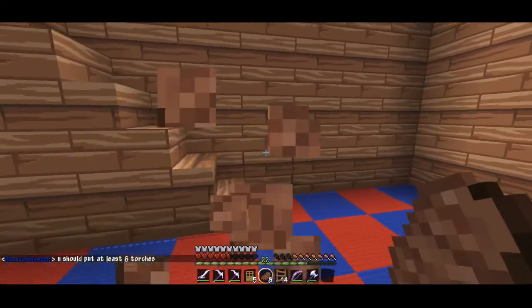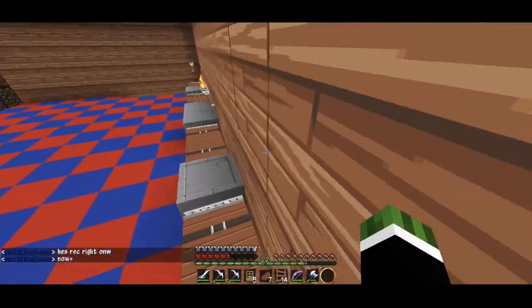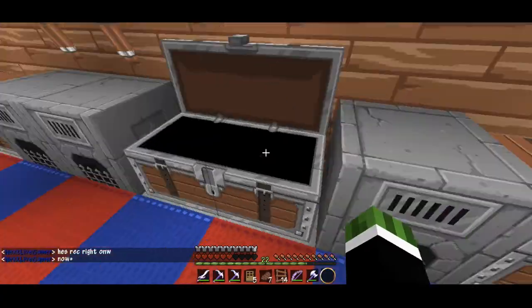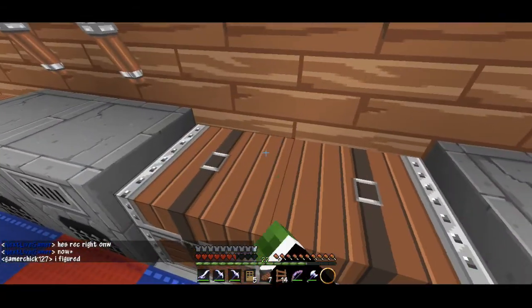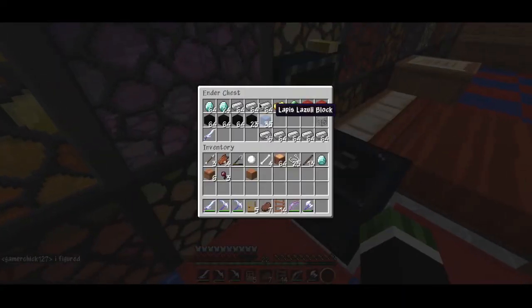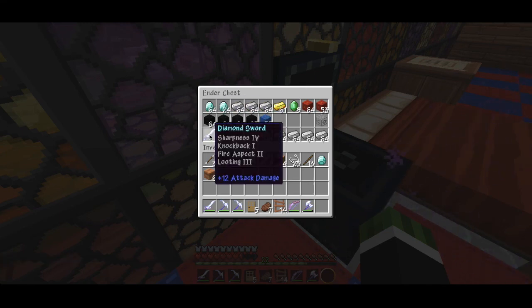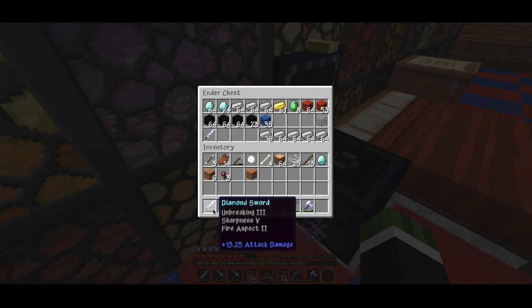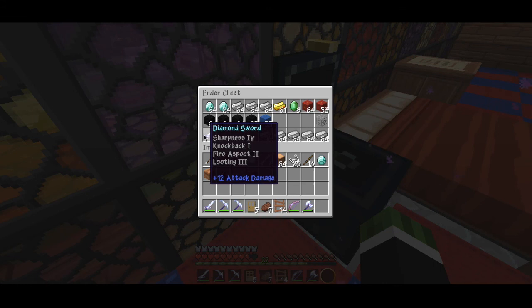I could probably sell it for some diamonds since other people probably want spawners for XP. I don't have any torches, but I did go mining off-camera and got a bunch of iron, redstone blocks, coal blocks, and a lot of diamonds. Wait, where did I get this sword? What sword is this? That's my sword — I don't know what sword this is.